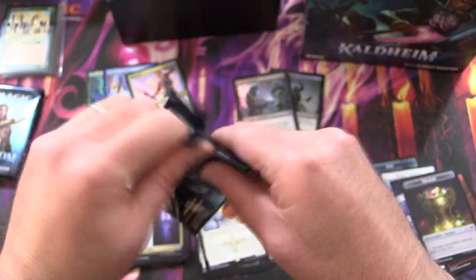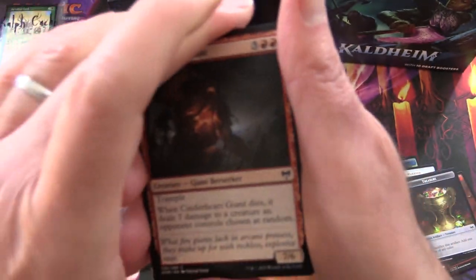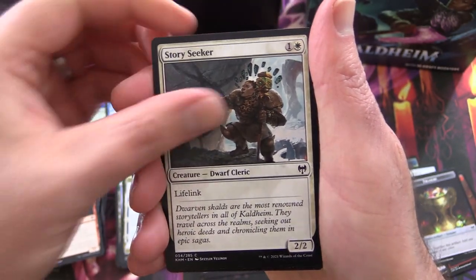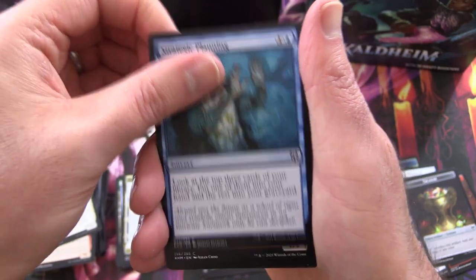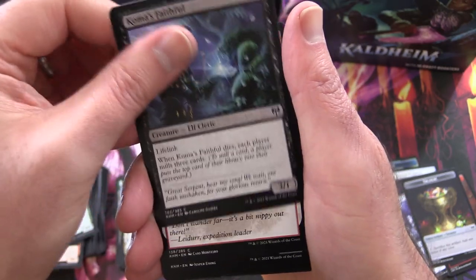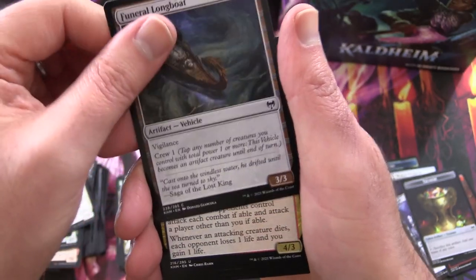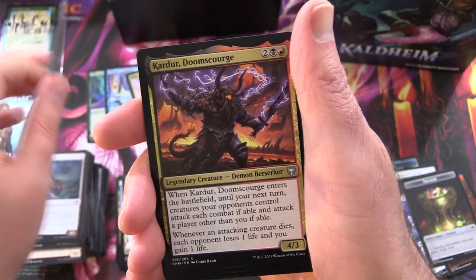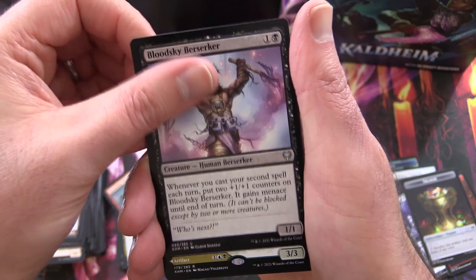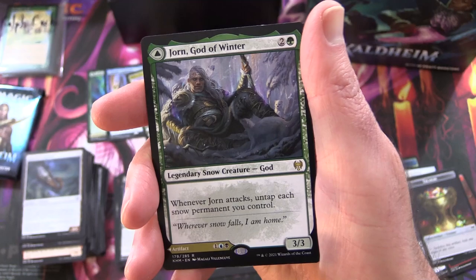Two packs left — we are in good shape. I'm calling this a half-decent bundle. We've got Cinderheart Giant, Story Seeker, Strategic Planning, Fearless Pup, Horizon Seeker, Koma's Faithful, Frostbite, Augury Raven, Codespell Cleric, Funeral Longboat. And the Uncommons: Raiders' Carve, Doom Scourge, Doomskar Titan, Blood Sky Berserker. And — oh, it's a God pool! Nothing to sneeze at — Koma God of Winter.